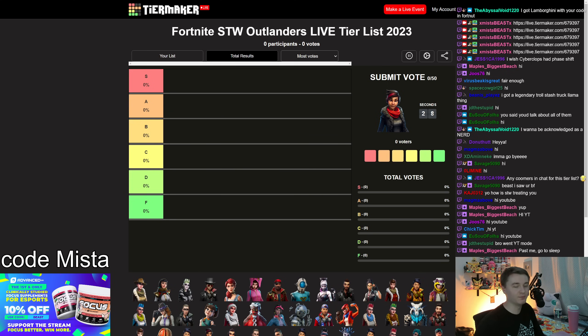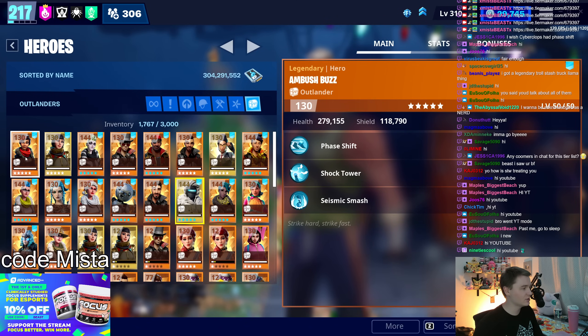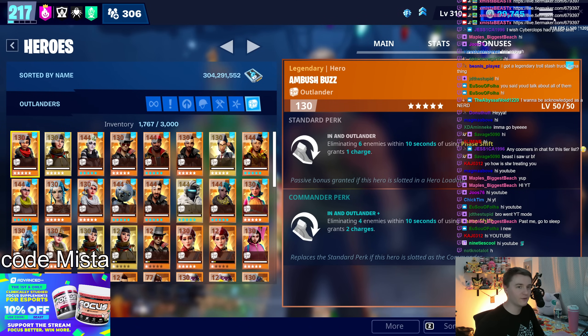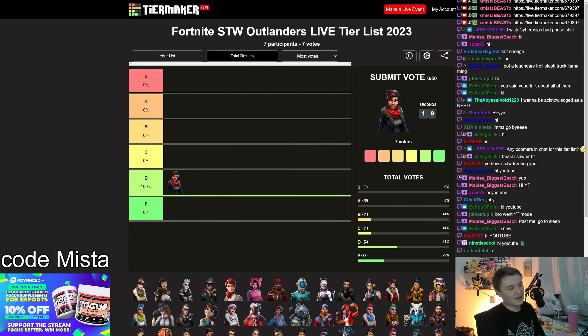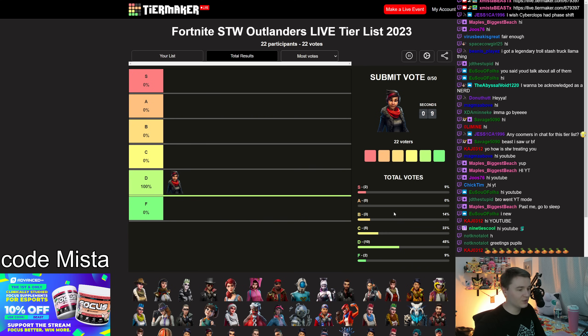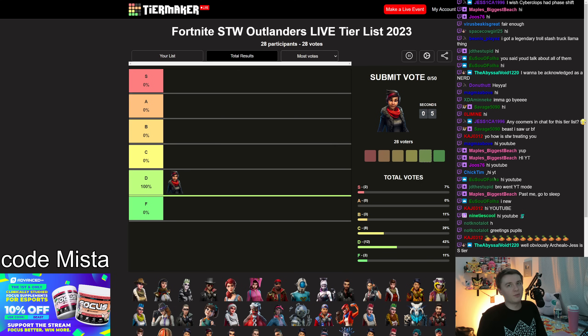This is Ambush Buzz. She gives you an extra phase shift charge every few eliminations. It's kind of useful — I've had instances in dungeons where I needed more phase shifts where she was nice. D tier, I understand. She's what you need when you need her, but that's not very often. I'll give her D tier, going with the flow of the community. It's not a super useful ability, but it's semi-relevant.